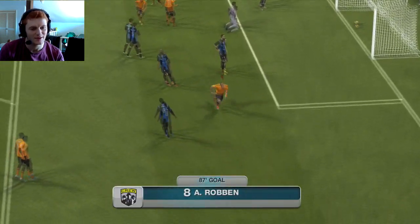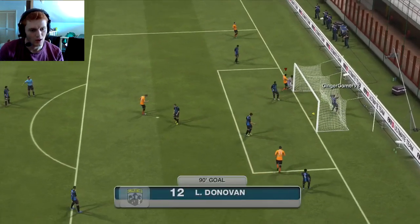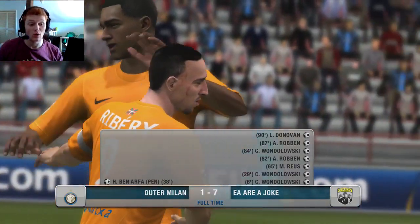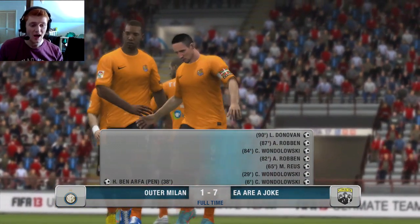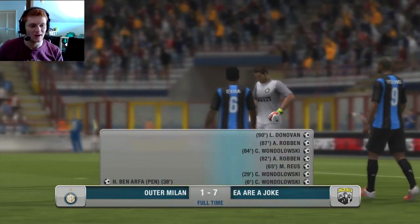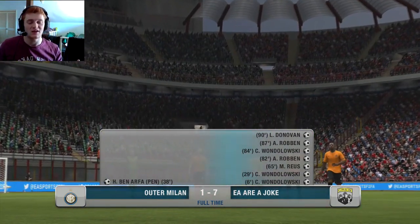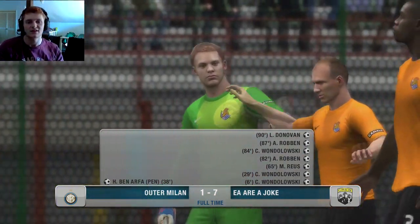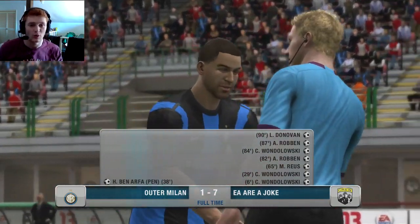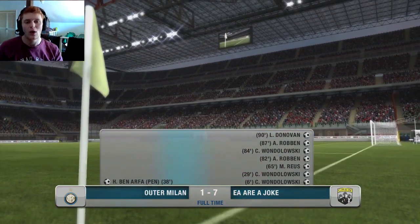Oh my God, it's 6-1 — that is a pretty unjustified score, to be honest. Wondolowski through — there's Donovan — 7-1! Wow. I never beat anyone 7-1, that's ridiculous. So there you go guys, the game has now ended, we won 7-1, probably one of the most ridiculous scores I've ever been involved with. I don't think I deserve that — from about the 70th minute he went ultra attacking and really reaped the benefits of the counter attack. We managed to keep our two players, which is pretty good. If you're interested in getting involved in future videos, go follow me on Twitter — I'll tweet out when I'm looking for a game. I hope you've enjoyed the video; if you could drop it a like that would be absolutely amazing. I'll see you all next time.